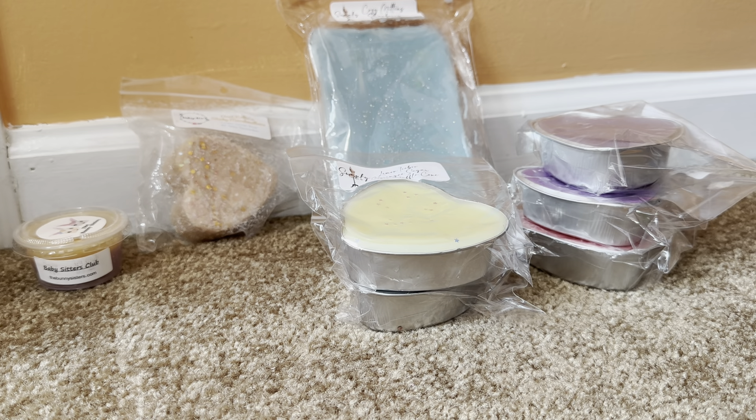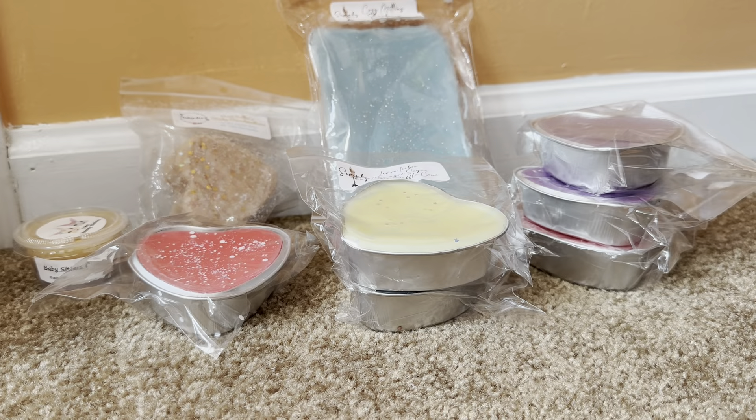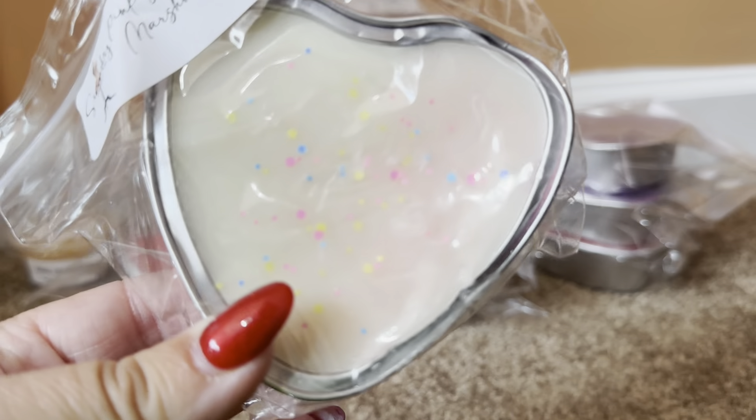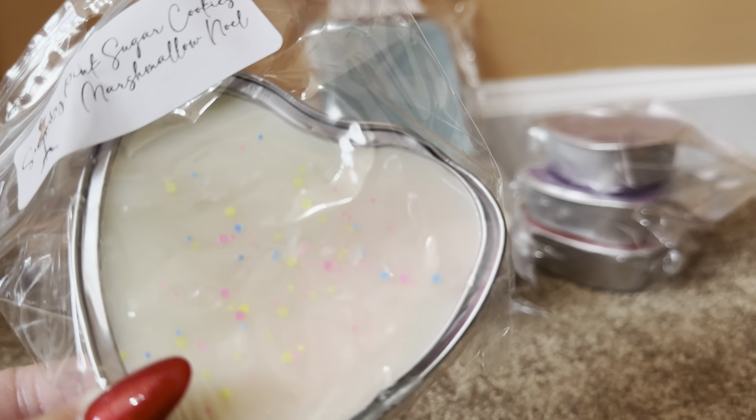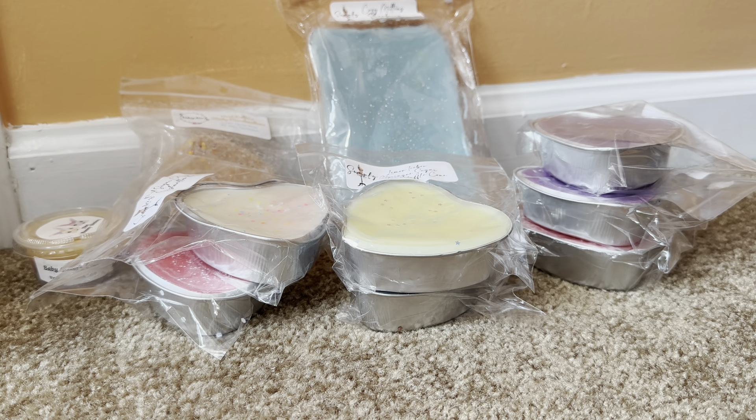Hello everyone, this video is on a two-in-one multi-vendor destash haul. There are two destashes from two different sellers in this haul, and they are multi-vendor. The first one has mostly Swanky, with a sampler of about eight items, a loaf, and two things from two different other vendors. The second one has Rose Girls, Scabot Heart Wax, and Vintage Chic Scents.